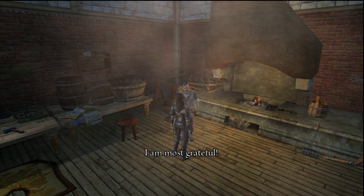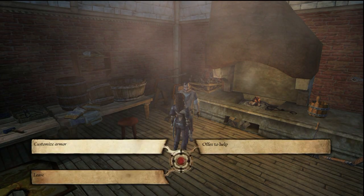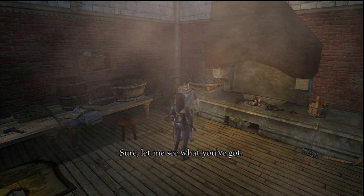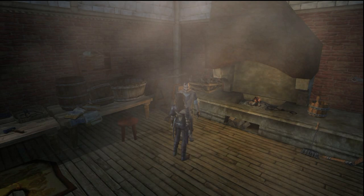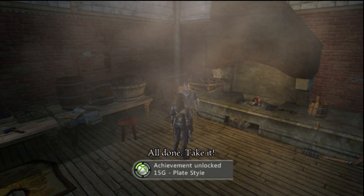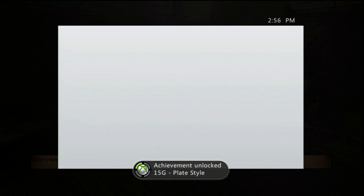So here he is. He's like, oh thank you, it's a great place, whee! And then you pretty much say, hey, get me armor. Even though you just paid a whole bunch of money to transport him over here, you have to pay another 5,000 in order to get it amended. So there we go, we got plate style.